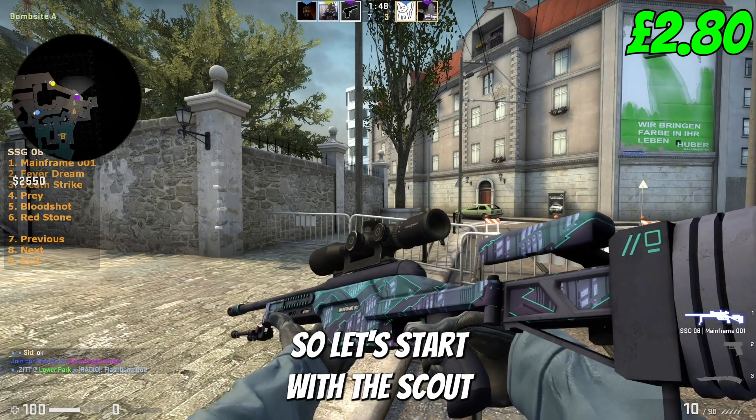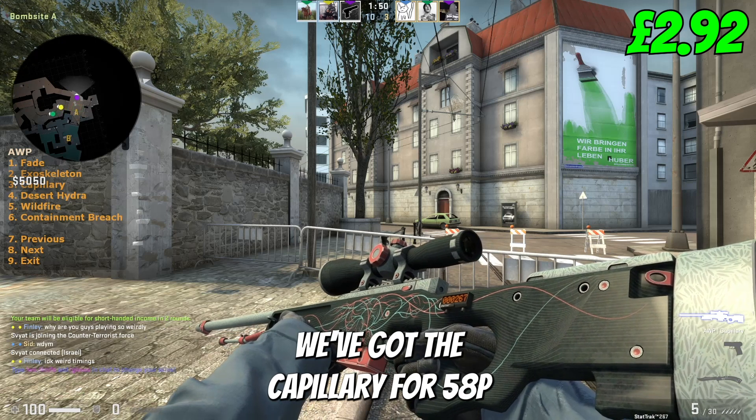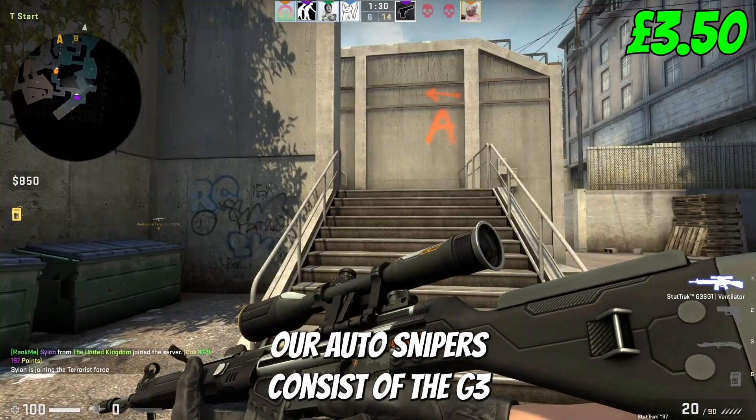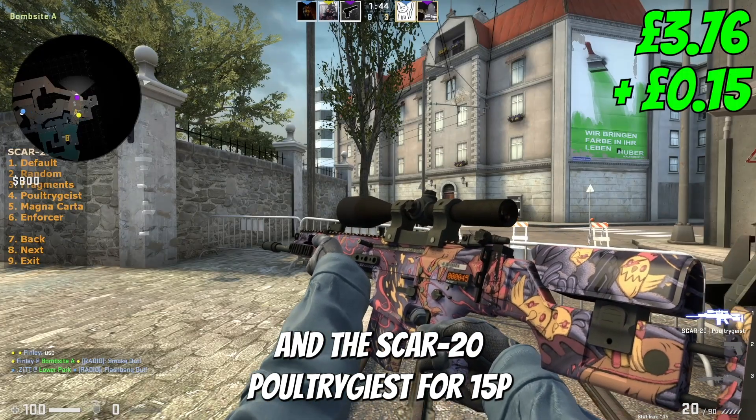Onto the snipers now, so let's start with the Scout Mainframe for 12p. And for our AWP, we've got the Capillary for 58p. Our auto snipers consist of the G3 Ventilator for 11p and the SCAR 20 Poltergeist for 15p.